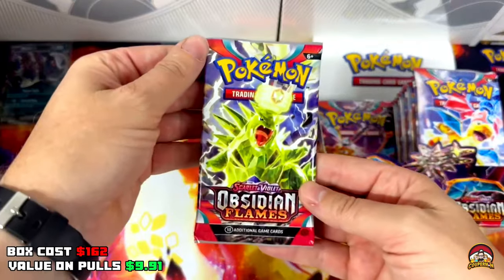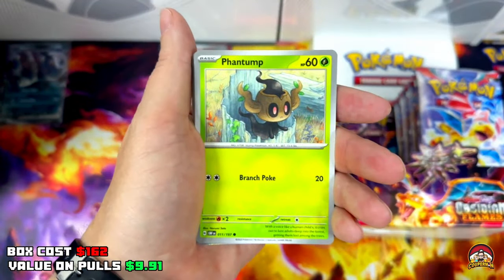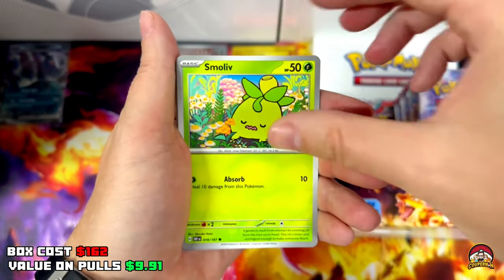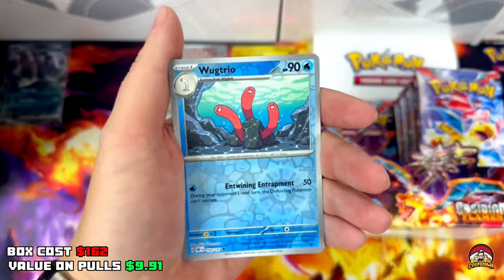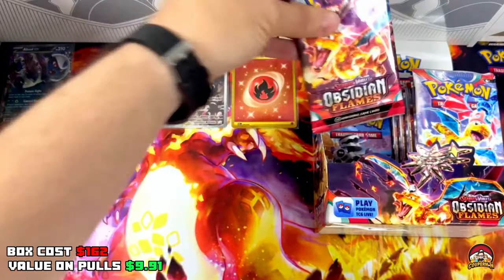Pack 12 — feeling full of energy. QR code, Fighting Energy, Phantump, Paldean Wooper, Buzzwole, cute little Dartrix, Frogadier, Stunfisk, Reverse Holo Dartrix, Reverse Holo Wugtrio, Holo Scizor. We want your Full Art pal!